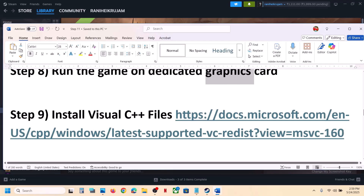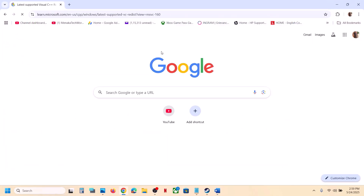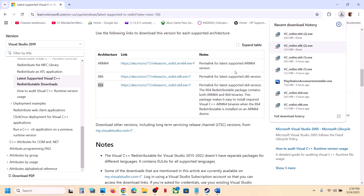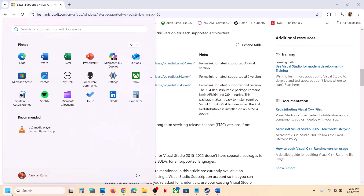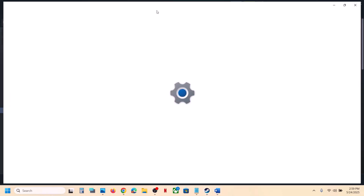The next step is to install Visual C++ files. Copy the link provided in the video description and open it in a browser — it will take you to the Microsoft website. Download both the x86 and x64 versions and run both exe files. If you see a Repair option, click Repair; if you see Install, click Install. Once both are installed, restart your computer and launch the game.